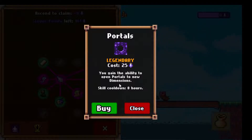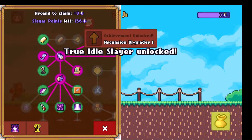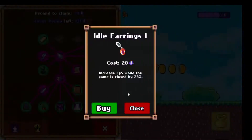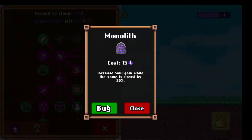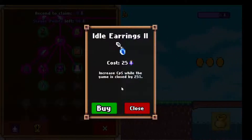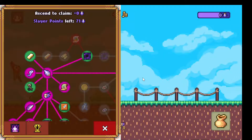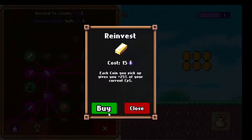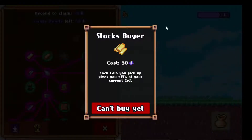Gain ability to open portals to new dimensions — I guess I should do this one since you spend most of the time with the game closed. Every sword level — that's really good. Clicking through: coins per second when the game is closed, increase whole game by 20% while the game is closed, coins per second while the game is closed — let's see if we can collect these even if they are off screen.